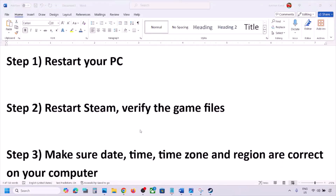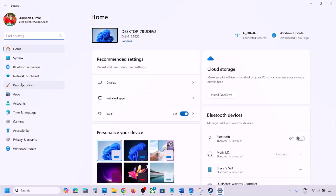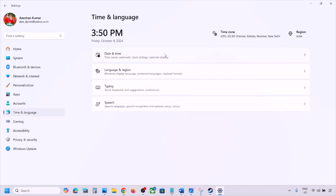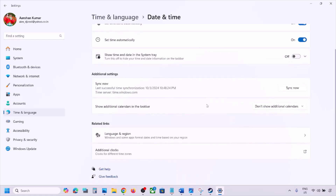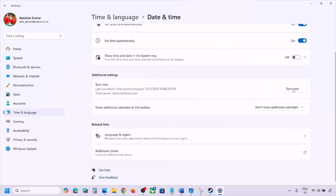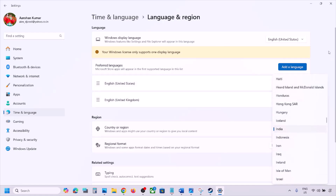Next, make sure your date, time, time zone, and region are correct. Open Windows Settings, go to Time and Language, then Date and Time. Make sure Set Time Zone Automatically and Set Time Automatically are both on. Scroll down and click Sync Now. If you see any error in red, click Sync Now again. Then go to Time and Language, select Language and Region, and make sure your correct country is selected.